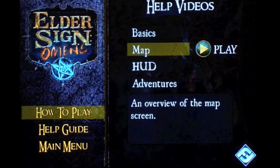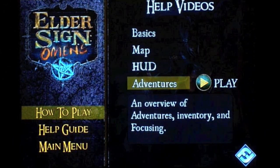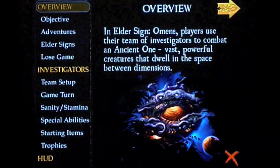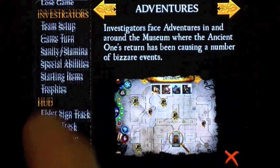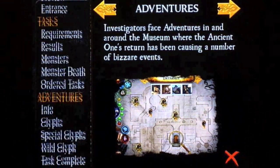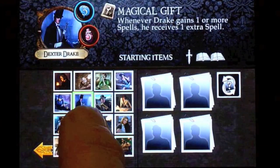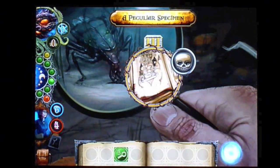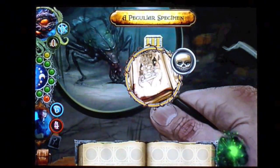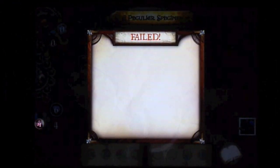Elder Sign Omens provides some help in four video tutorials, but they're very quick and you'll probably need to view them multiple times. For more info and later reference, there is an extensive help guide included. You can also download the dice game rulebook from the web. But ultimately, the best way to learn is just to start playing. You may not know what some things are or why they happen, but eventually they'll start making sense. Then it becomes fascinating as you begin to understand the different investigators' skills and develop strategies for combating certain locations and unfortunate dice rolls.